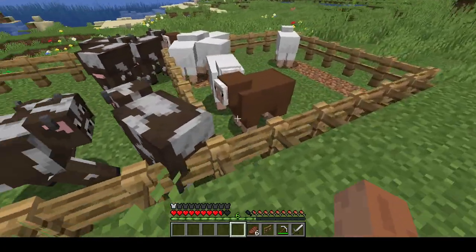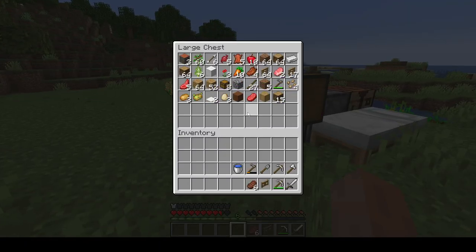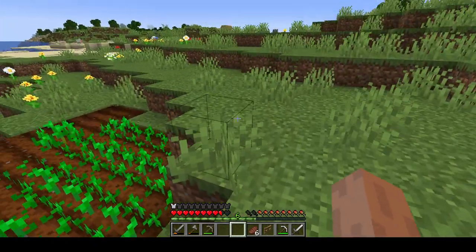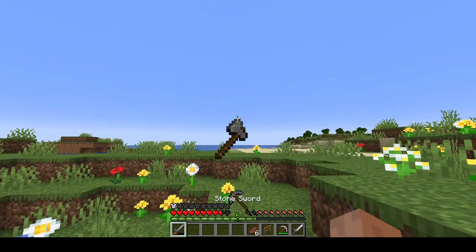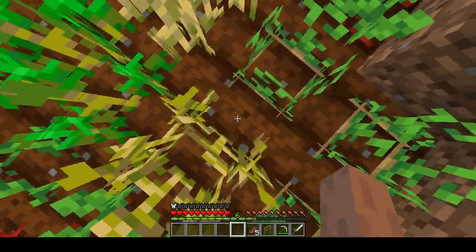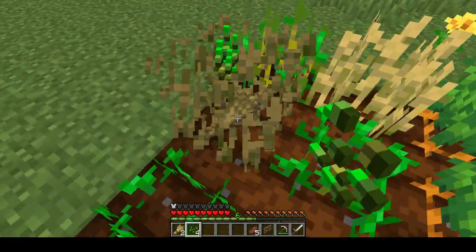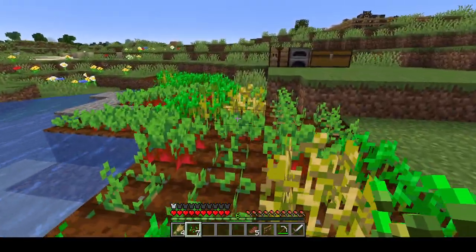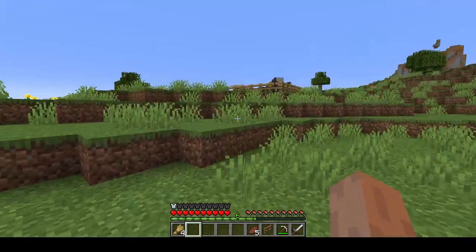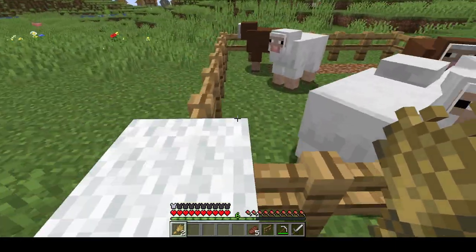I've also brought over some sheep and cows, as you can see, breeding them up a little bit. I'm trying to breed them as fast as the wheat grows. None left in the chest, but I have been placing a lot more wheat. I'll throw these a little further away from our area. Break these guys up real quick and breed one pair of cows and one pair of sheep.